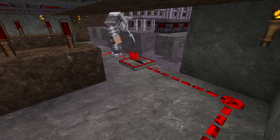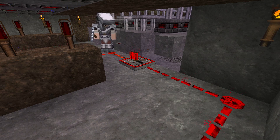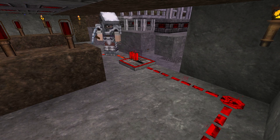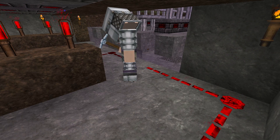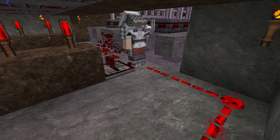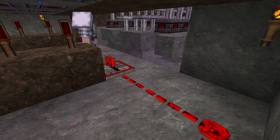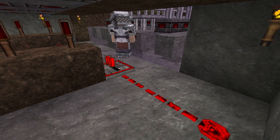It looks like my redstone wiring for this wheat farm is going to interfere with my sugar cane farm. So what I'm going to do is move this over by one and that should avoid any complications. Of course when I break this it might set off the sugar cane collection but that's not a big deal at this moment. Just heard it go - let's fix this up, we'll move it over. There we go, function restored. It's not going to hurt it that much with one shift over in that redstone line. So let's continue on with our build on the wheat farm.